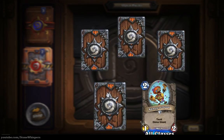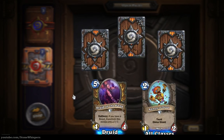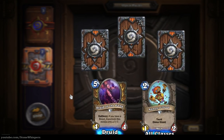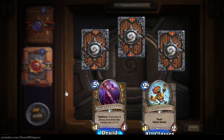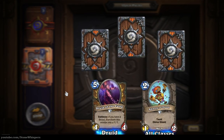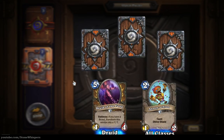And we move to the next uncommon card - Druid of the Fang, five mana. If you have a beast, transform this minion into a seven-seven. That could work very well. Off the top of my head I don't know if there are any Druid beast cards, but there are standard beast cards available to druids.